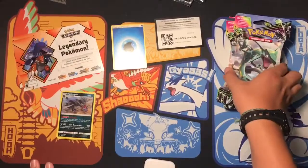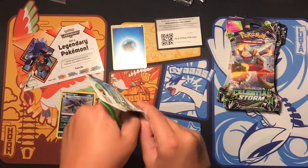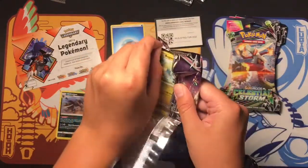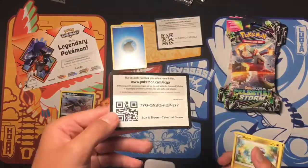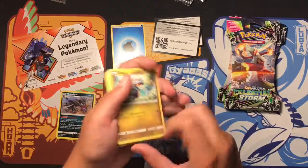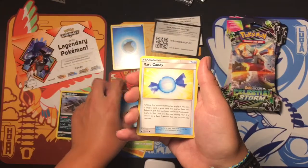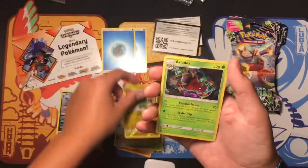Now here comes the good stuff — the Celestial Storm. I haven't opened any of these to be honest. I went to GameStop on one of the first days it came out and got four packs for only $16, so pretty good. We got Beldum, Low Tag, Seedot, Water Energy, Rare Candy, Metang. The reverse is Electric and the rare is an Aerodactyl holo rare — that's a pretty good pull!